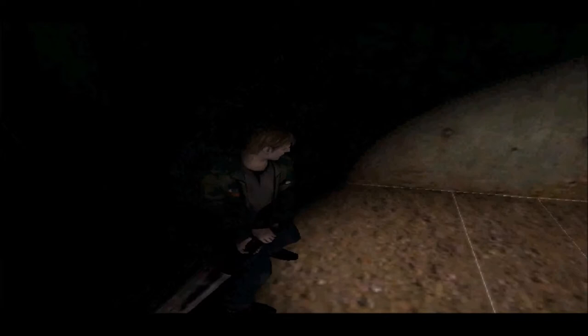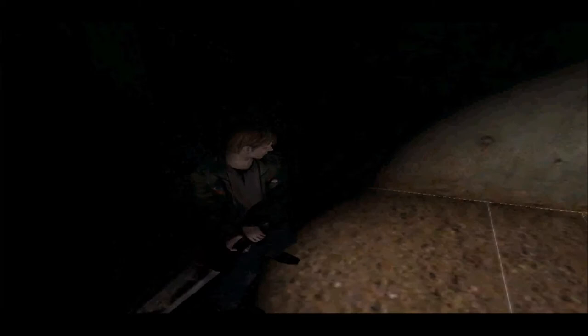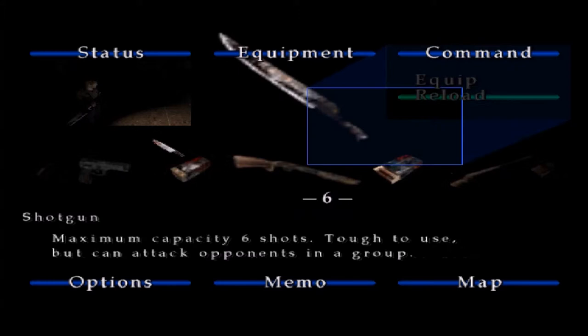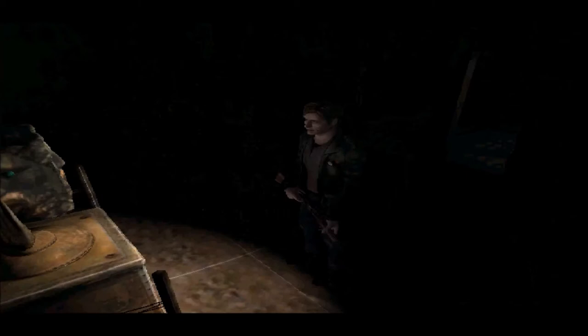One of them is an overhead slash. The other one, which James doesn't want to do apparently, is a swipe. It's kind of hard to explain — I'll probably show it again later.